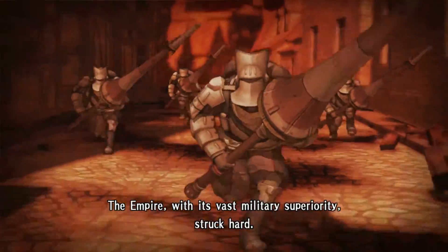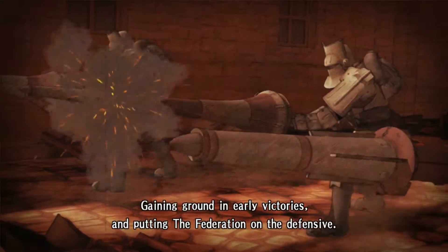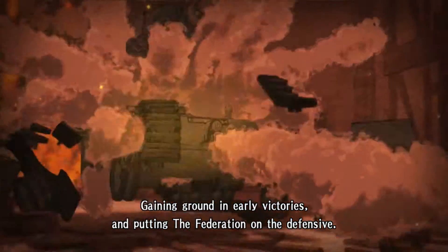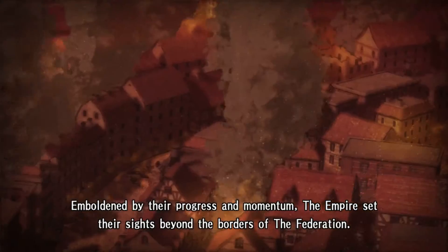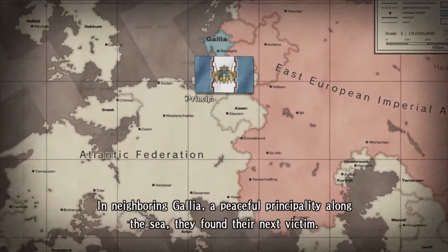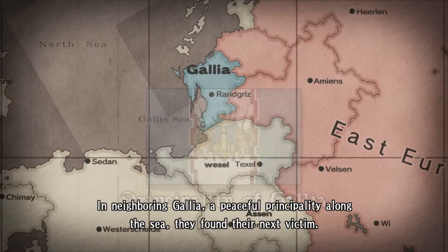The Empire, with its vast military superiority, struck hard, gaining ground in early victories and putting the Federation on the defensive. Emboldened by their progress and momentum, the Empire set their sights beyond the borders of the Federation. In neighboring Gallia, a peaceful principality along the sea, they found their next victim.